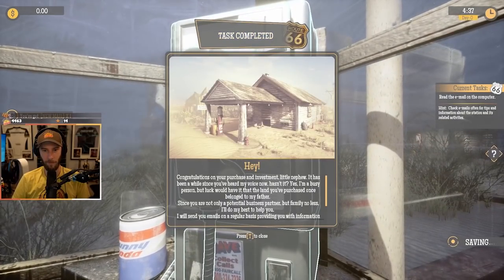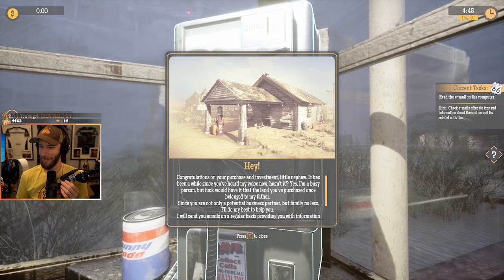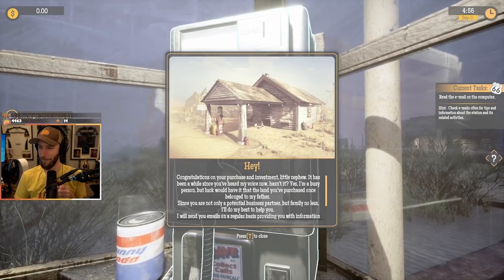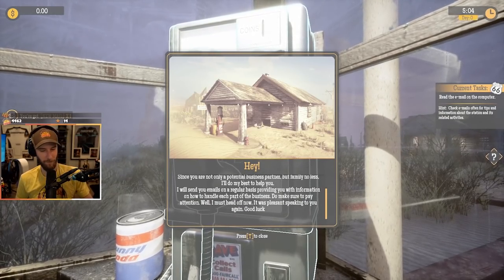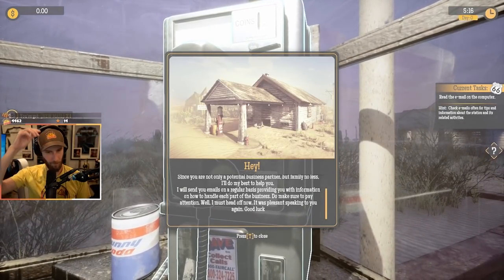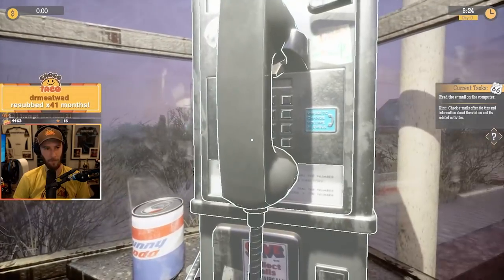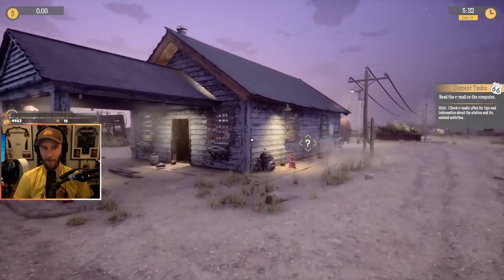Hello. Congratulations on your purchase and investment, little nephew. Thank you. It has been a while since you've heard my voice, hasn't it? I'm a busy person. But luck would have it that the land you've purchased once belonged to my father. Since you are not only a potential business partner but family no less, I'll do my best to help you. I will send you emails on a regular basis providing information on how to handle each part of the business. Do make sure to pay attention. I must head off now — good luck. I love a game with email.